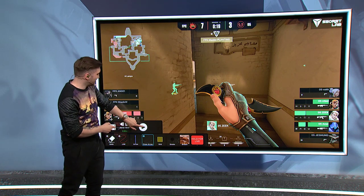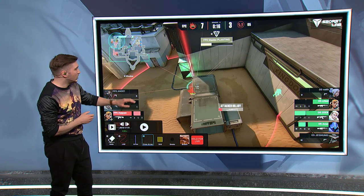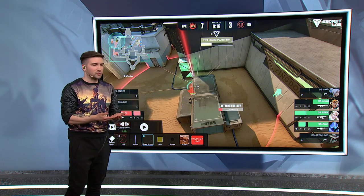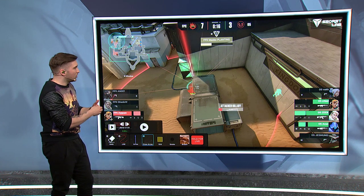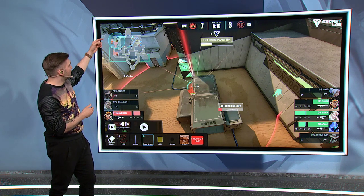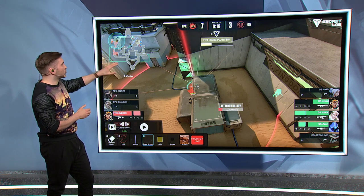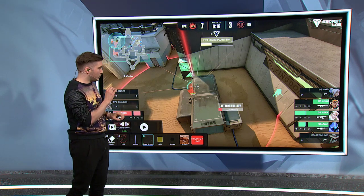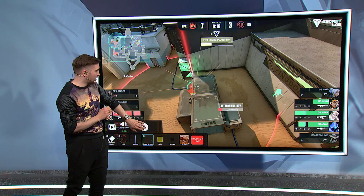Another ultimate is popped — Meadow uses his Killjoy lockdown on site, which pushes Omen out of CT and buys enough time for a safe plant without anyone holding the site. We see Zedman in the elbow, and a player rotating all the way from showers to long B — that's going to be crucial because it sets up a crossfire for the elbow and default plant position.